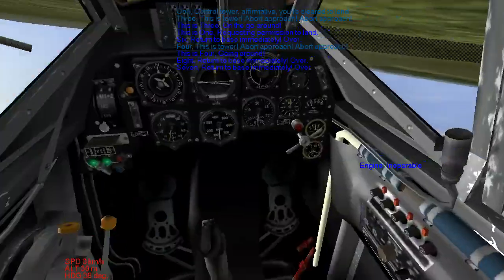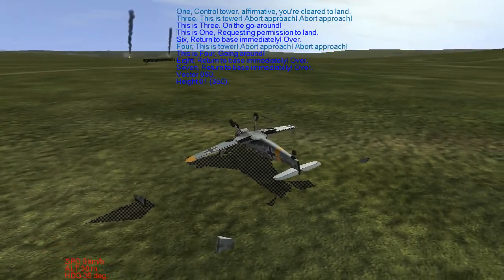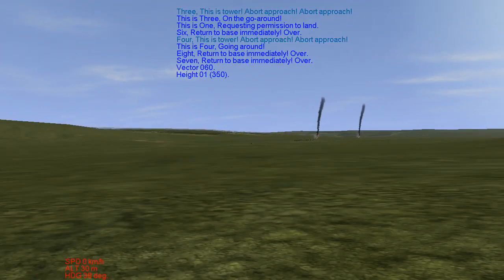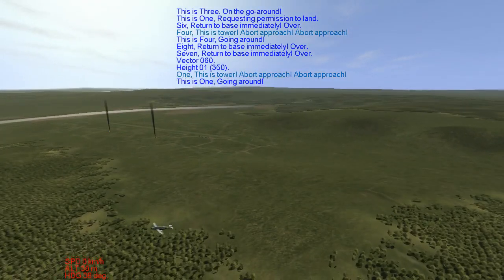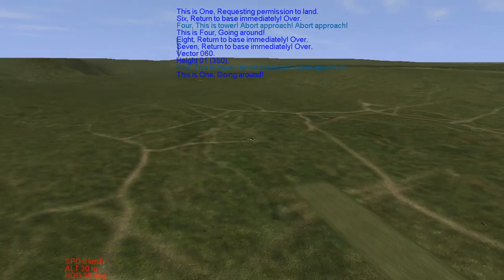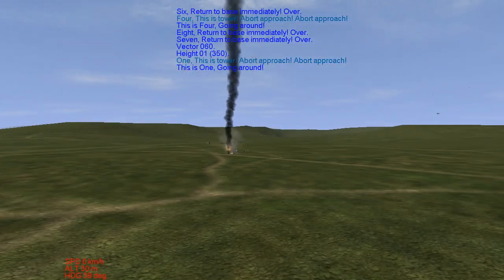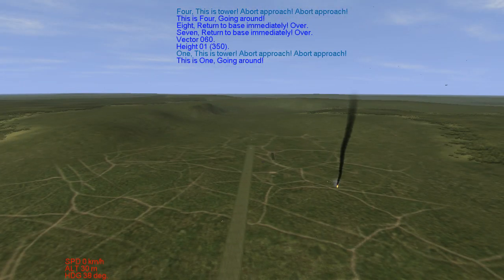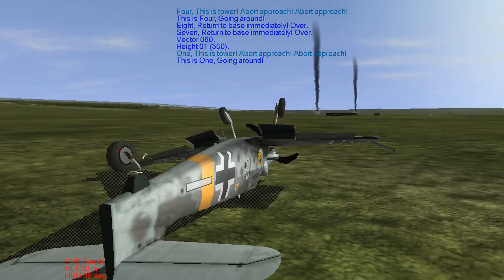Ow. Well. We made it. What the fuck happened there? What is going on? Did they attack the base while we were out? They caught us with our pants down? No — these are all ours. I think our air traffic controller is just a dickhead. Two planes just crashed — 8 and 7. Why'd they do that? I guess I'm not one to talk. There's a lot of planes going around.